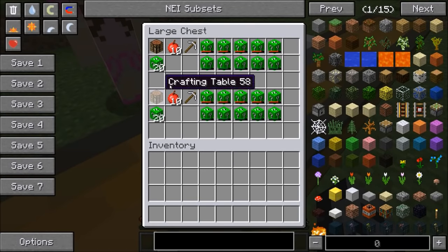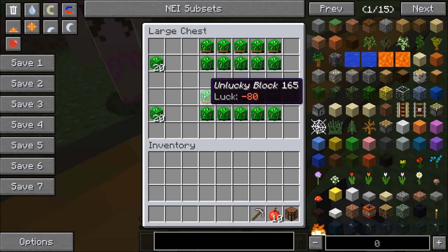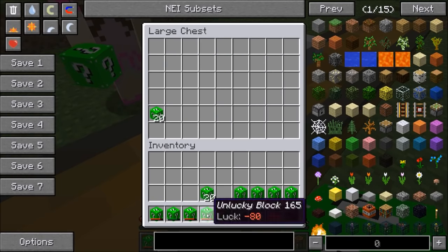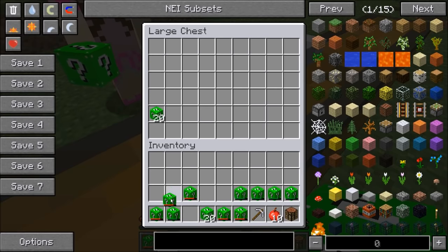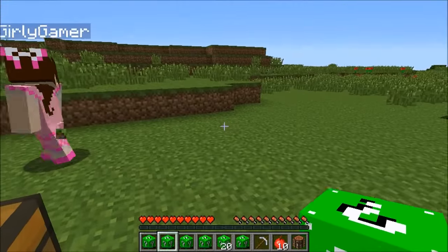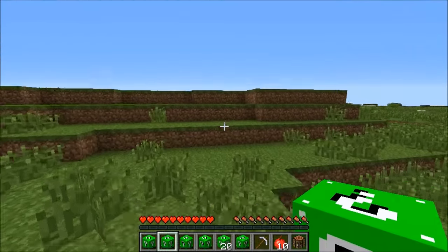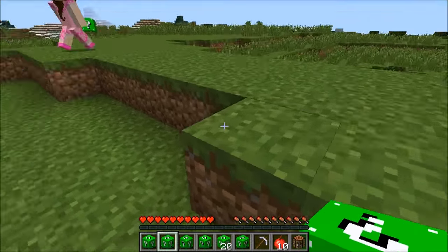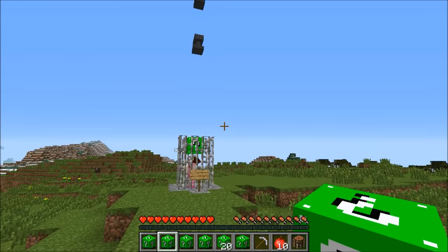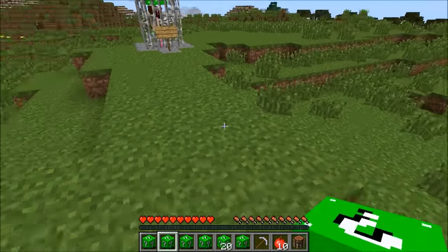In here we got a crafting table, 10 apples, an iron pickaxe, five unlucky blocks, five very lucky blocks, and 20 lucky blocks. There's some dispute over who gets the luckier ones. The rules are gonna be down below if you want to check those out, and if you don't just watch - you'll probably get it anyways.